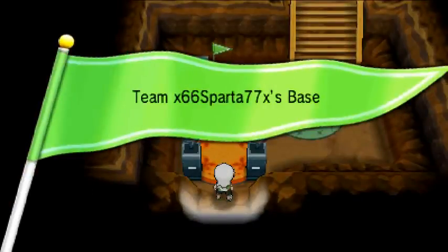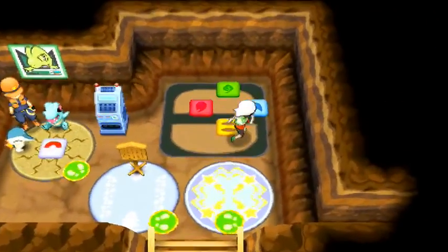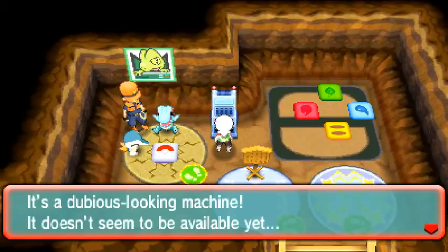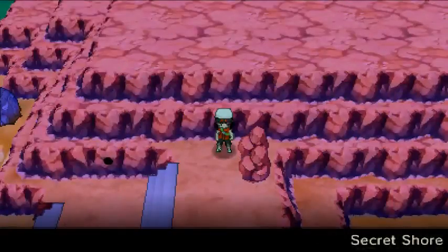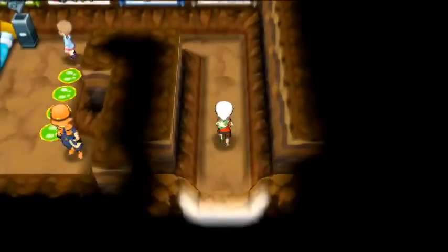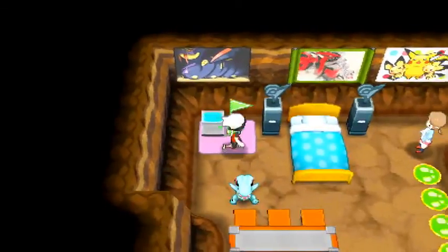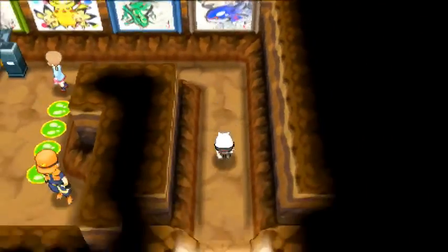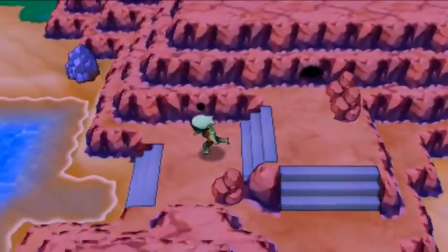Here's the third one — someone named Sparta has claimed it, nice base they've got going here. That's three of six. Here is the fourth one — Team ODMS. Taking that flag, four of six. Here's the fifth one — Team Super Secret Space, that's five of six and there's one more. Following the edge here to get to it, and here's the other one — the last one is a small tiny cave but still a great secret base. There you go: the six secret bases of the Secret Shore.